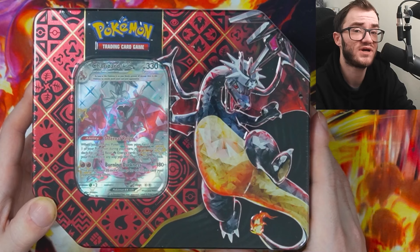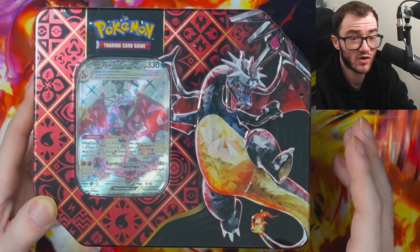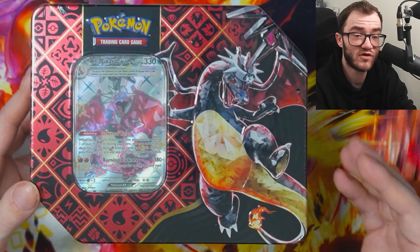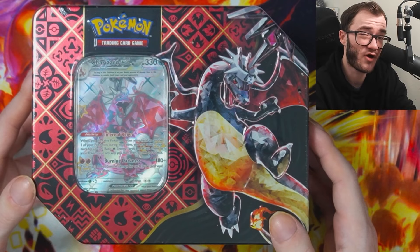Similar to when they brought out Hidden Fates — you had the Raichu, the Gyarados, and the Charizard tin. The Charizard tin by far is the most valuable. We've been seeing Hidden Fates tins, Gyarados and Raichu going for around £40–45, whereas Charizard is like £60. Right now the others are going for around £25 for five packs, which is about five dollars or five pounds per pack plus the promo.